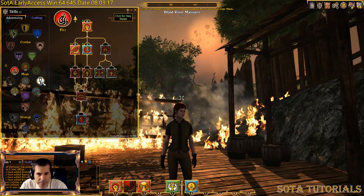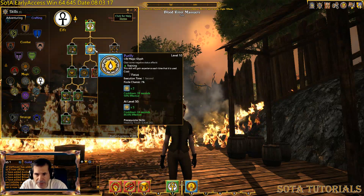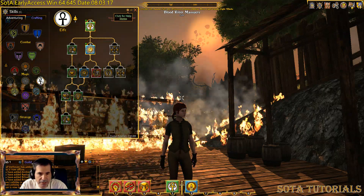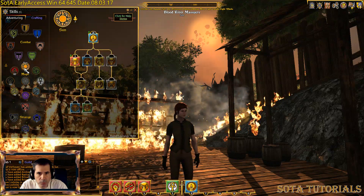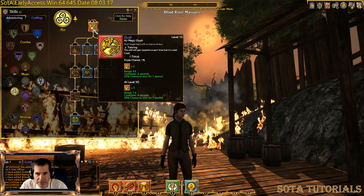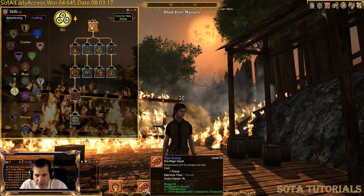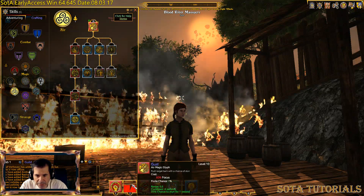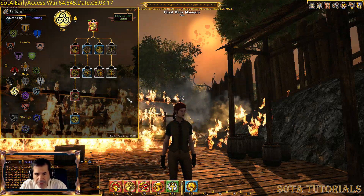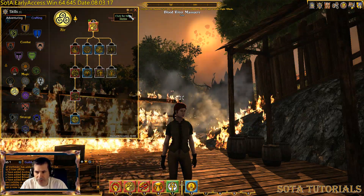I've got one healing spell up here. Purify will clear some negative effects — I don't really need that one right now. I've got my light skill, which is fine. Looks like I have Gust. I'm going to slide my Searing Ray and put Gust down here. A gust blows back your character. So I've got my basic combats up. Before you do anything, go ahead and get your stuff set up on the bar so you can do some fighting in here.